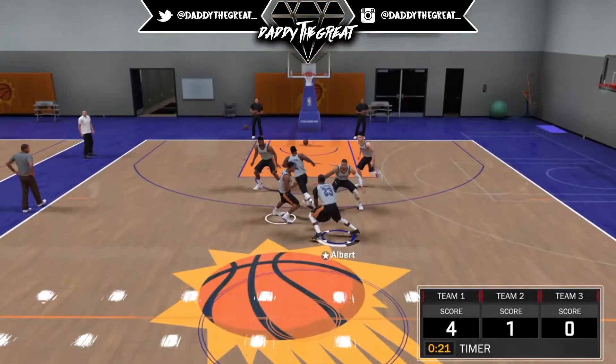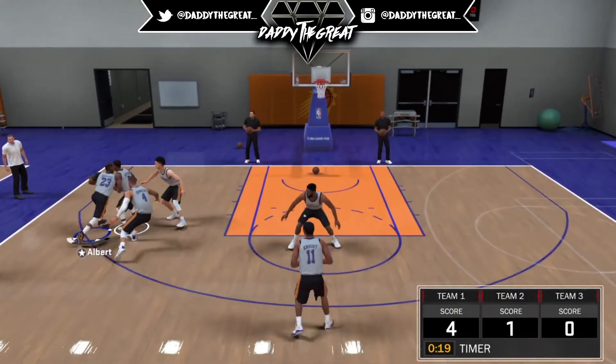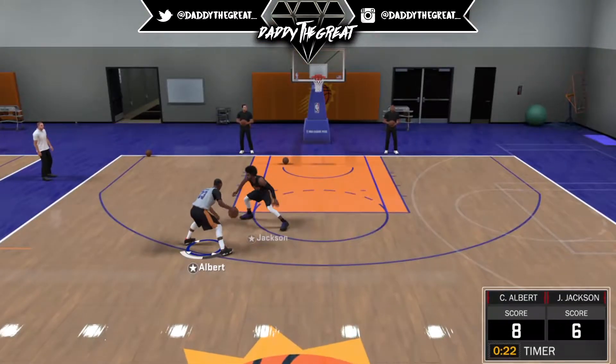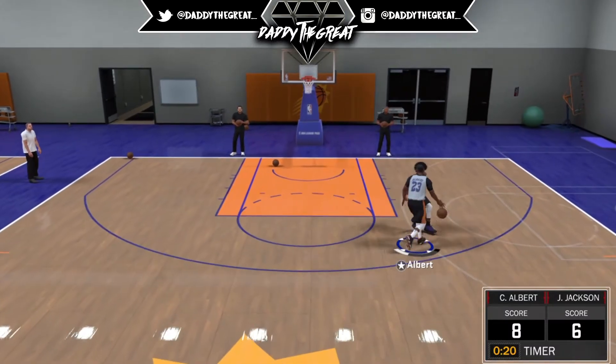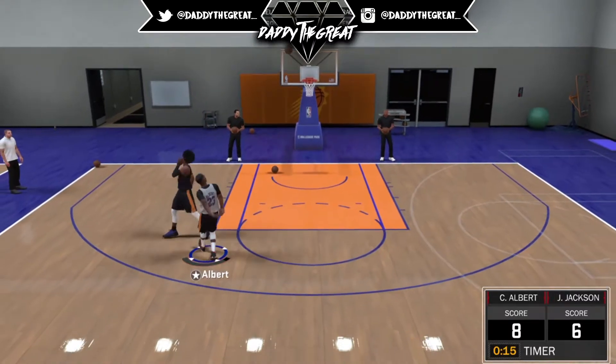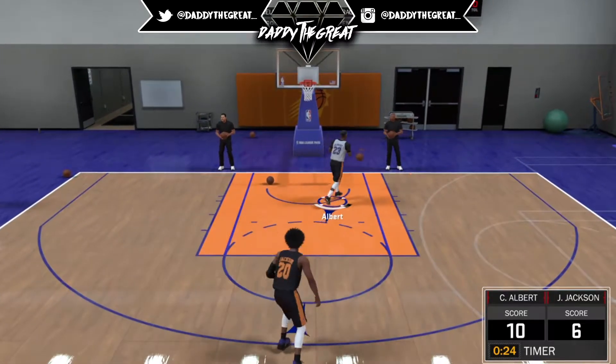Also, if you're not a MyCareer player and you don't want to play those games — you just want to go straight to the Park — you can still do that. That's probably another fast way to get it, because there are a lot of lower-level players in the Park right now, level 60 or 61. So upgrade your player, get out there, and give them that work.